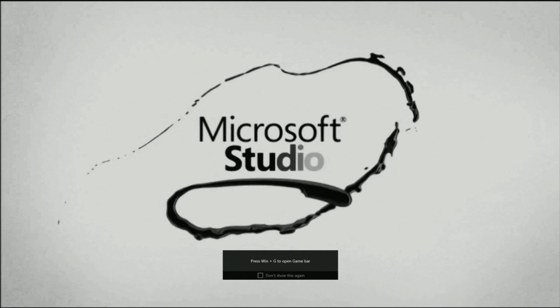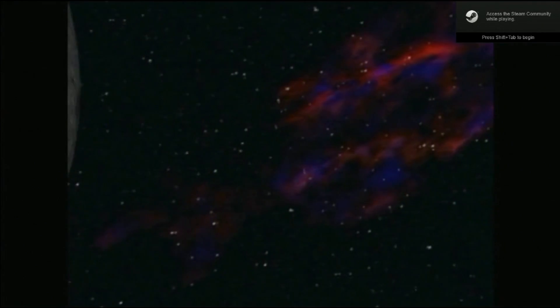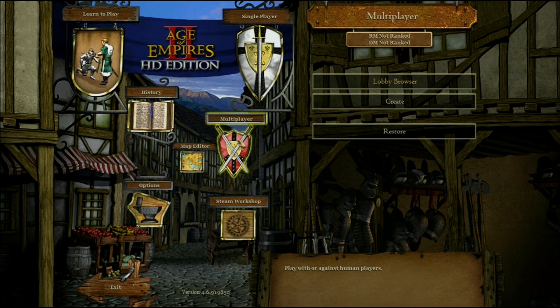You can see it launch, our splash screen, Steamworks kicks up, and here it is. So we are now in Age 2, running just as it would run if you bought it from Steam today. Multiplayer is here.